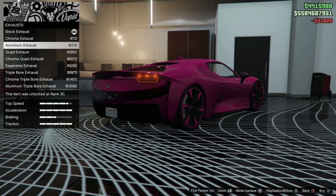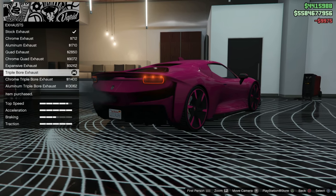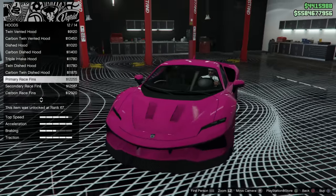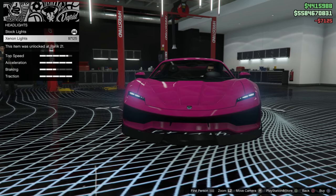Next up is the exhaust system. You guys know I like the titanium exhaust, so we're going to try to find one here that has titanium tips — if you just look closely, it'll just pop up on there. Next up is the hood. Don't forget the engine is in the back, so you don't need any kind of vents on the hood at all, so we're just going to keep the hood completely stock.